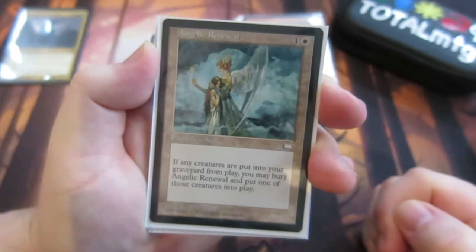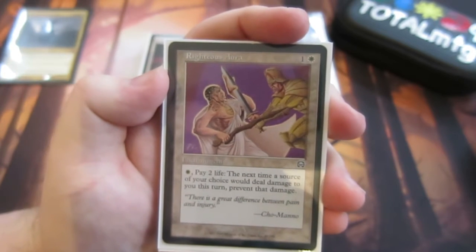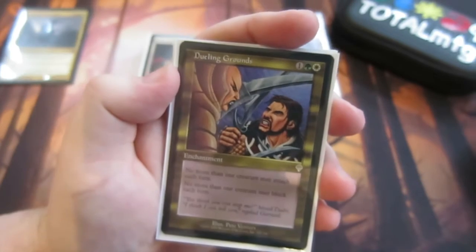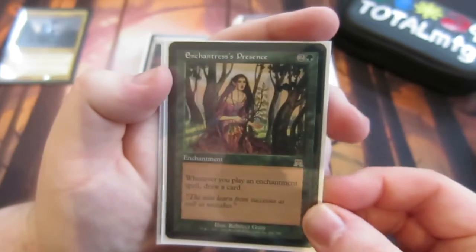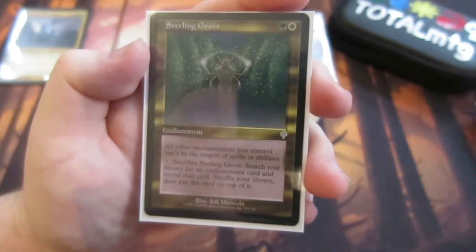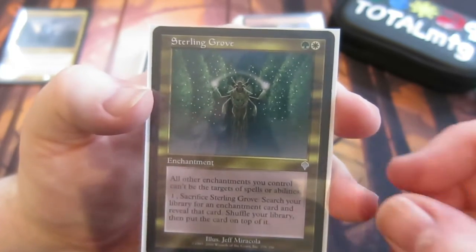Now a few enchantments that don't enchant Ural directly but are very handy. Angelic Renewal — if a creature is put into your graveyard from play, you may sacrifice Angelic Renewal to return that creature to play. Righteous Aura — pay one white and two life to prevent damage from a source of your choice. Ghostly Prison — no more than one creature may attack or block each turn, which is very good when we're voltron-ing. Enchantress's Presence — another card draw effect when you play an enchantment spell, you draw a card. And Sterling Grove gives protection to all our other enchantments — they can't be targeted by spells or abilities, and you can sacrifice it to search your library for an enchantment.